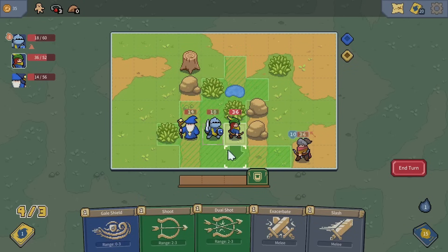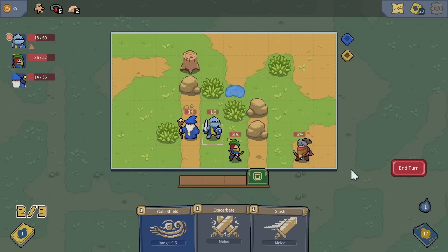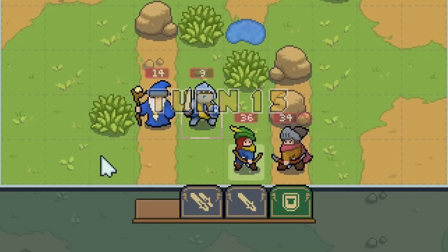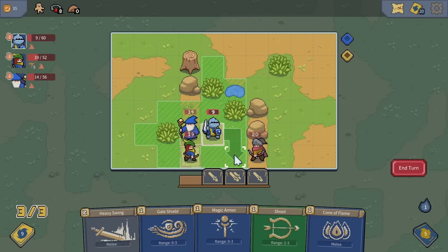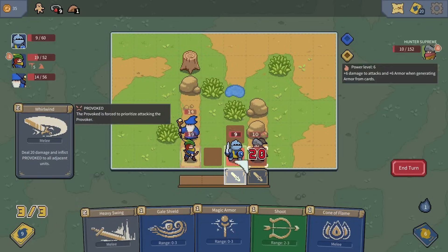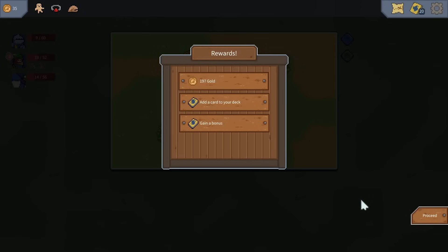I need the wizard and archer to switch places to line up shots, getting rid of the boss's armor as quickly as possible and dealing bonus damage. That's some major damage! The knight is almost gone — I need the knight to deal major damage. The knight gets right up in the boss's face: exacerbate for 5, then 10 damage, and then whirlwind for the rest — 20 damage! Whopow! Nicely done — hunter taken care of.